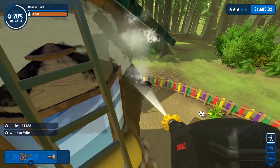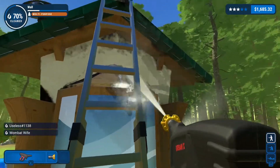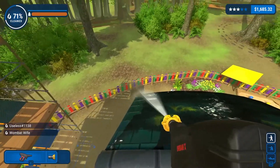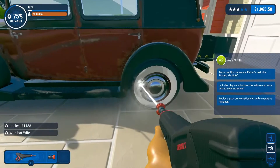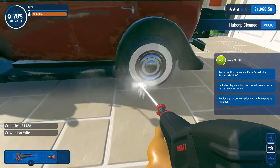You'll be given ladders, scaffolding, and be able to purchase longer wand extensions to accomplish more difficult tasks. Cash can also be spent on better washers, which is always worth it, as well as a variety of different nozzles. Using the right nozzle is the core strategy of the game, as well as being able to identify where that last little secret bit of dirt is. You're essentially playing as Geralt from The Witcher with dirt senses — tapping a button makes dirt glow so you can easily find what you've missed.